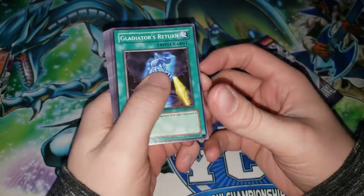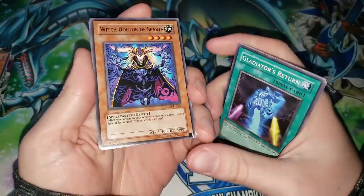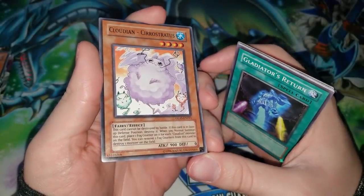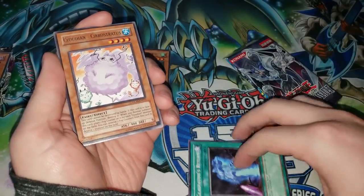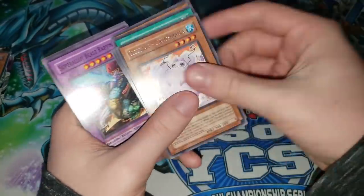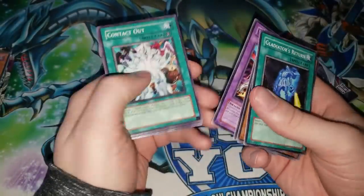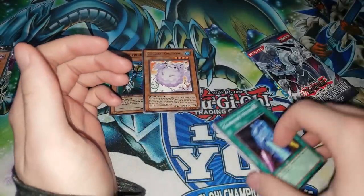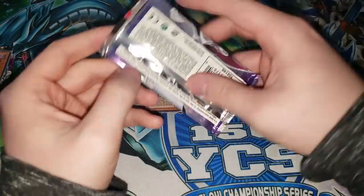Opening the Gladiator's Assault pack — lots of cool stuff, namely Gladiator Beasts. Still looking for a Sheep Cloud pull, and pulling an Ultimate Rare Sheep Cloud, while very unlikely, would be very exciting. We have Gladiator's Return, Stealthroid, Cloudian Nimbus Man, Witch Doctor of Sparta, and a nice Cloudian Cirrostratus. This is a fantastic card. I really wish this was one of the sets where you could pull rares as Ultimate Rares, because I would love this card as an Ultimate Rare. I really do love Cloudians — I know that probably sounds like a joke, but I actually adore the Cloudian deck. Not very good, but it's pretty cool.